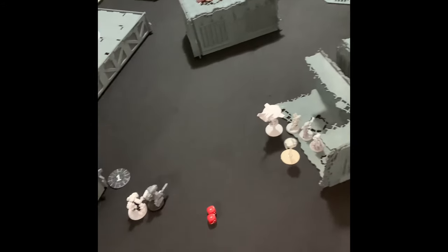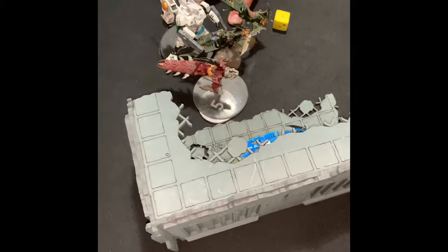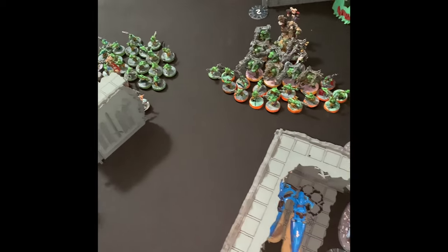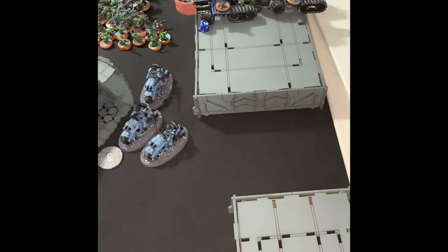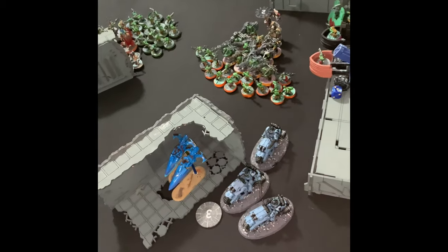Everything fired into the Battle Wagon and took 10 wounds off it, pulling it down and killing it — it exploded and did more wounds here and here. The Commander decided to shoot at the Deffkoptas but only managed to put one wound on them. In return the Deffkoptas put two wounds on the Commander. Going into my command phase, the scores are 42 points to 18.